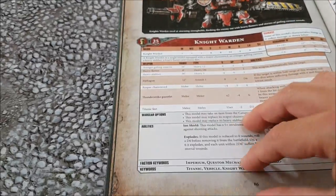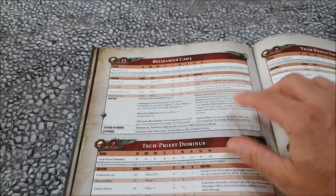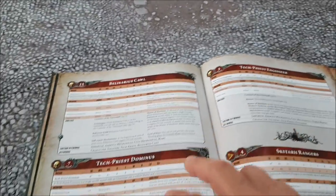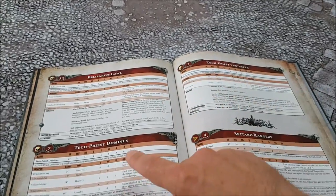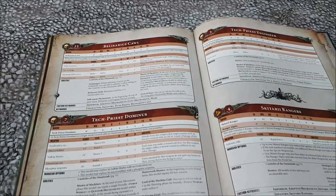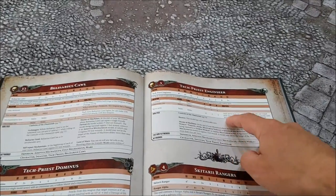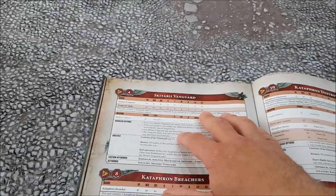Cawl can repair any vehicle of the Imperium once per turn for one wound, or he can repair d3 wounds on any Adeptus Mechanicus unit - which I think includes Imperial Knights, since all of these have the Adeptus Mechanicus keyword. The knights in this book have the Questor Mechanicus household keyword, so it's not well written, but based on the interactions with rules later, Cawl can repair anything from the Imperium and d3 wounds on stuff in this book. Long story short, Admech players - get out there and get yourself a few Tech-Priest Engineseer.